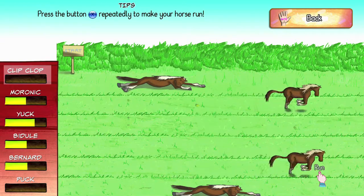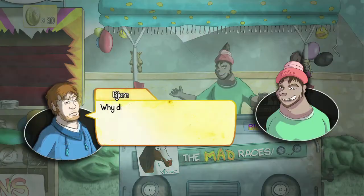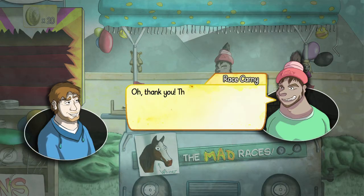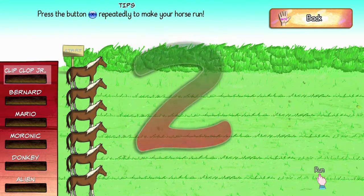It's like reverse rubber band AI. So if you lose the first race by exhausting your horse, the second time you do it should be a lot easier because you'll get a new horse. Each of the races are going to cost 5 coins each, so that's why we picked up all those coins out of the pond.